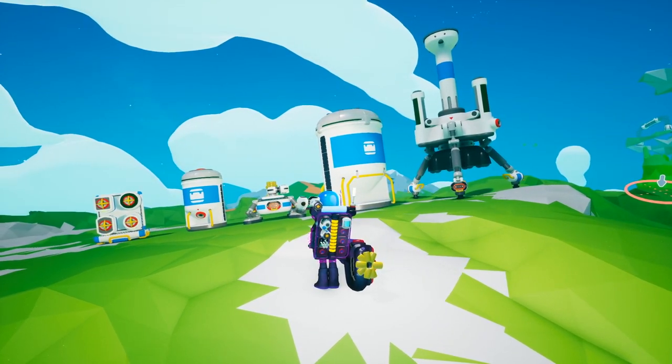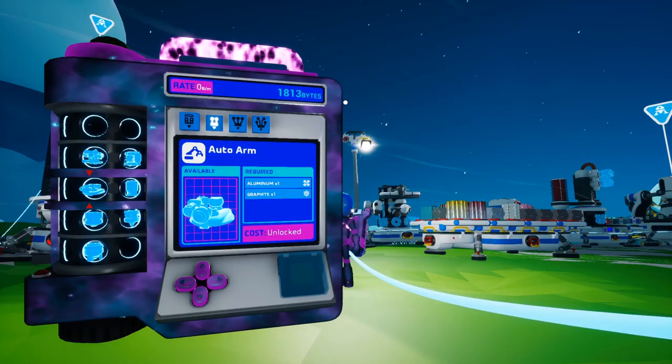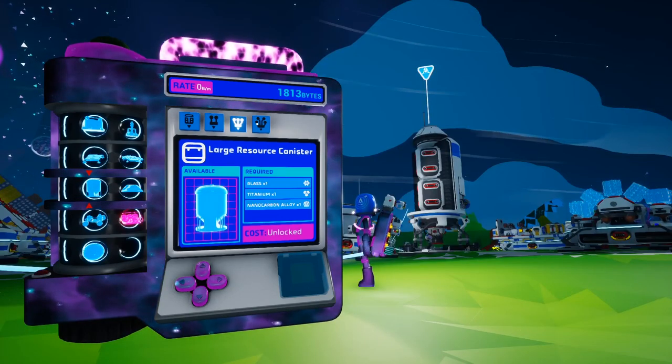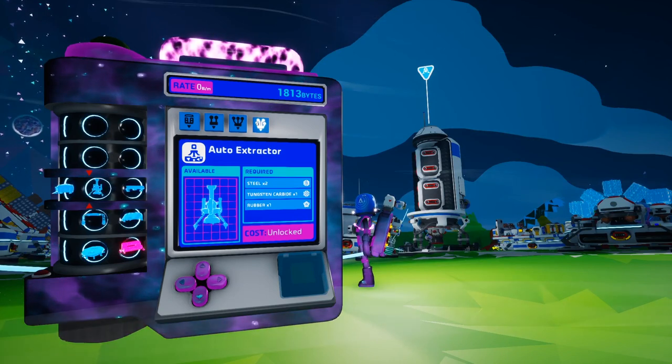Here's the price of everything in the first automation update. You'll need nearly 20,000 bytes to unlock everything, although bear in mind most of that goes on the Auto Extractor and Large Resource Canister.